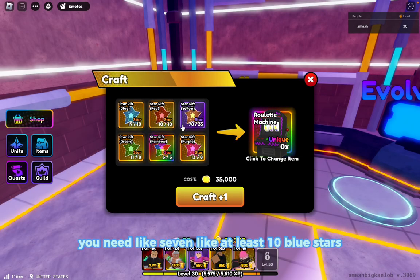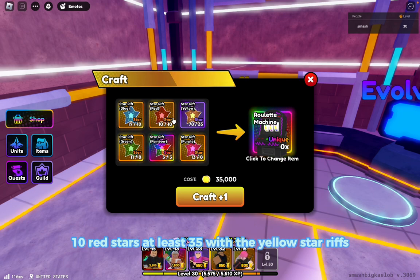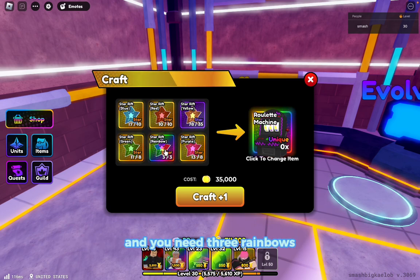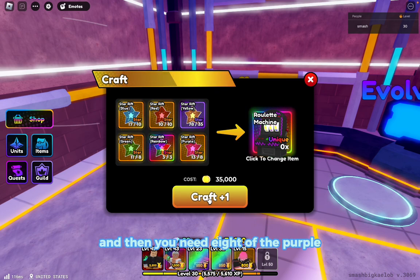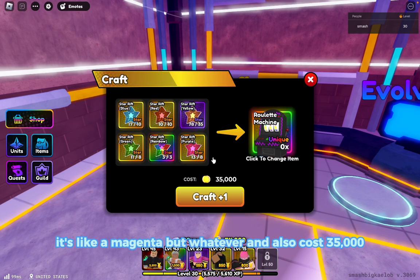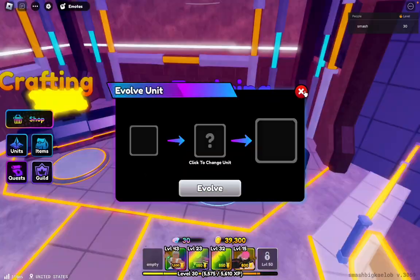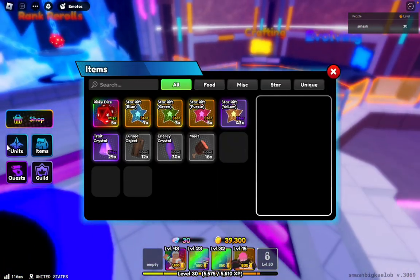If you guys don't know, you need at least 10 blue stars, 10 red stars, at least 35 of the yellow star rifts, at least 8 of the green star rifts, 3 rainbows, and 8 of the purple — it doesn't even look like purple, it's like a magenta — but whatever. And it also costs 35,000. Alright, here we go — there it is, we just evolved my secret.